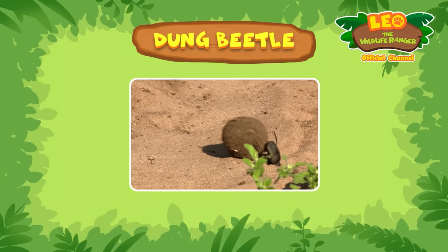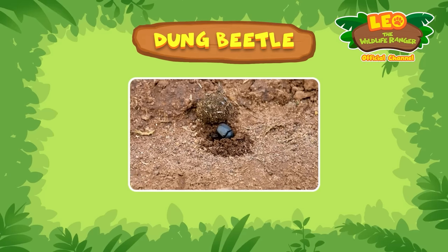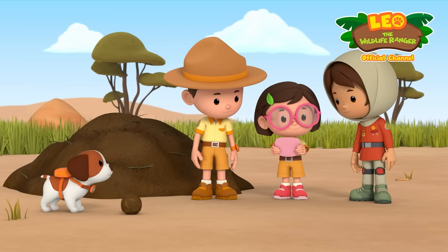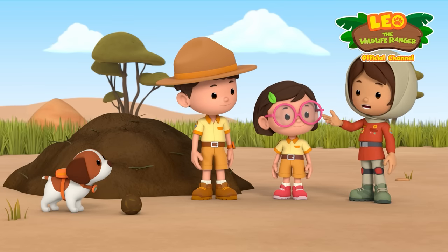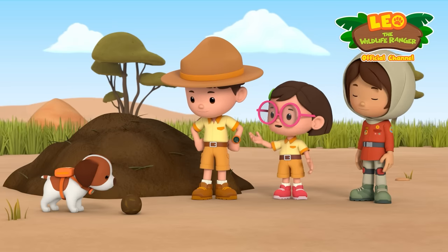Rollers roll dung into a ball, while tunnelers bury their dung by digging underneath it. Dwellers live in the dung itself! So this belongs to a roller dung beetle — it probably mistook Hero's ball for its dung ball and rolled it away!